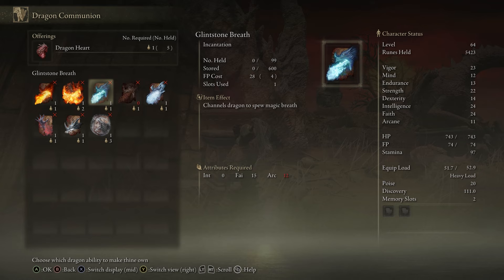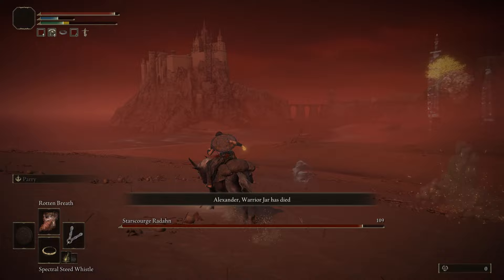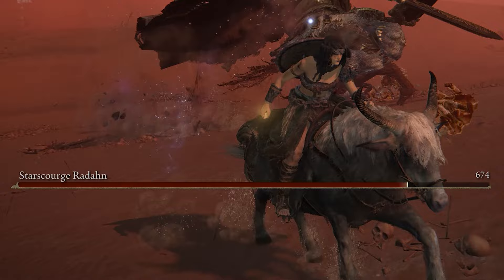The spell you're going to want is Rotten Breath. This basically applies scarlet rot to any enemy, and for as long as it's alive it will be dealing constant damage. For Radahn, you're going to need to apply two lots of Rotten Breath for it to start dealing damage because it is a boss. It will do percentage damage to his health, and because Radahn's got such a large health pool, once successfully applied you'll see a large chunk of his health disappear really quickly — and that's exactly how we're going to cheese this boss to victory.